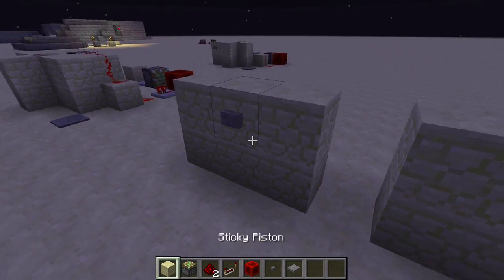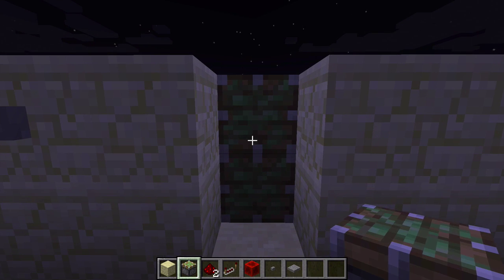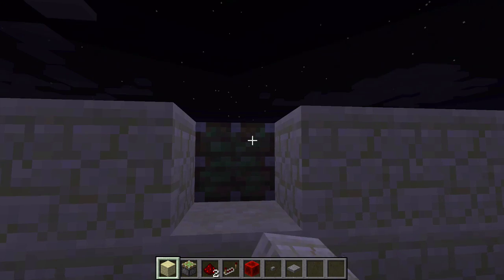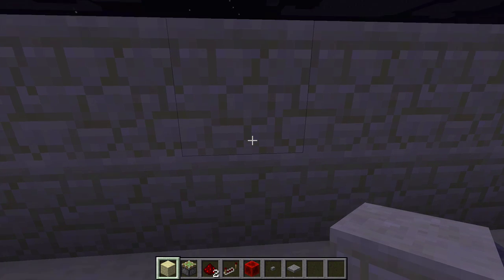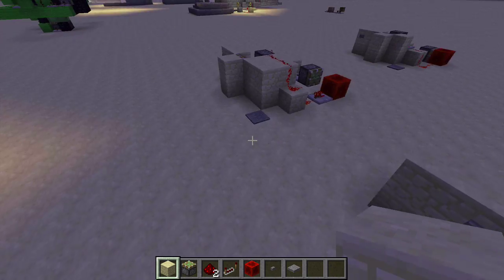The first thing you want to do is put two sticky pistons behind where you want your door to be. Then you want to put whatever block you want your door to be right here — it can be anything, but in my case it's going to be sandstone.